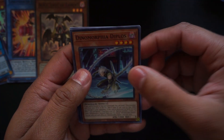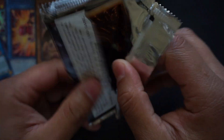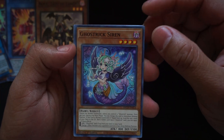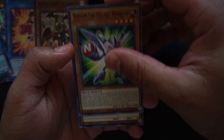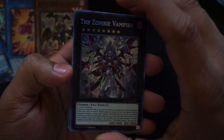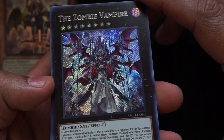Dogmatica Macabre, Dynomorphia Diplos, Dynomorphia Alert, Flower Dino — for your dinosaur decks. Next pack. Let me know what you guys are looking forward to in the set — are you more Dark Magician, more Blue-Eyes, starting your own zombie deck, or Ghost Tricks? Ghost Trick Retreat, explosion, more Magnet Warrior support! Dark, the Mechanical Monstrosity — the zombie vampire! Look at this secret rare. Very beautiful zombie card.